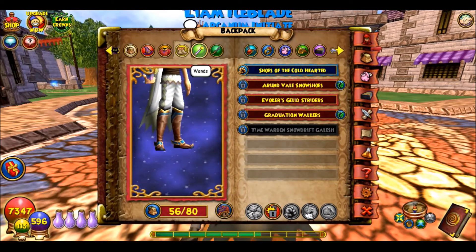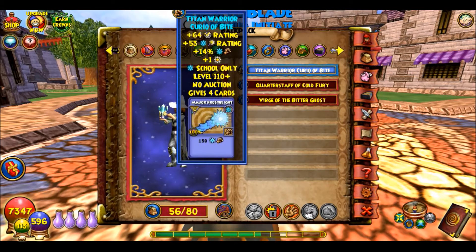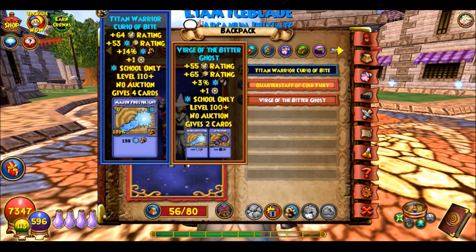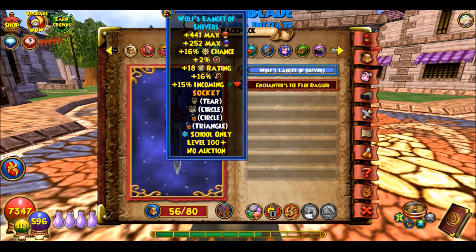For wand, I have one from Polaris — a Borealis thing — but I also have another one I could use interchangeably, maybe for a boss battle. I have the Wolf's Lancet of Shivers, which I just got like a week ago and it took me ages to get.